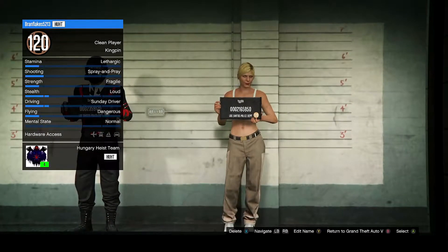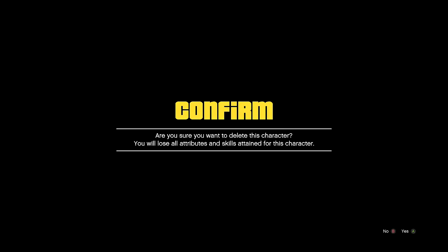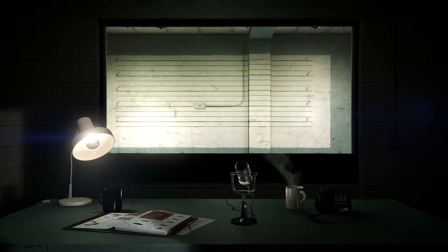Once you get into the character selection screen, all you want to do is delete your second character — the female character you created.